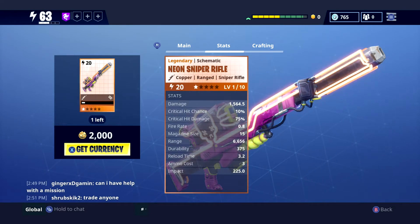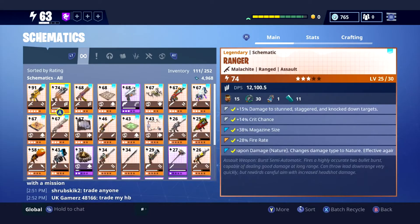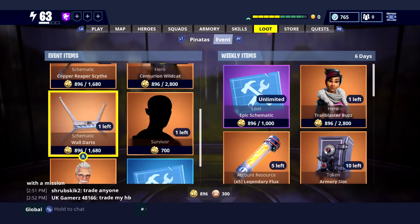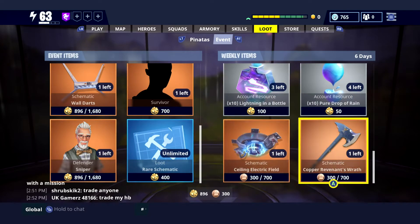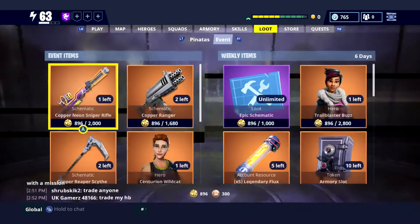Let's check the other guns. We've obviously got the Copper Ranger - I suggest getting this gun, fantastic gun. I've got it myself at level 74 Malachite - it's amazing, it's actually such a good gun, definitely worth getting. We've also got Centurion, Wolkat, Copper Reaper Scythe, survivors, wall darts, defenders, and all that kind of good stuff. We've got Copper's Wrath, the Sealer Electric Fields, survivors, the Rain Trail Blaster Buzz - that's not too bad.